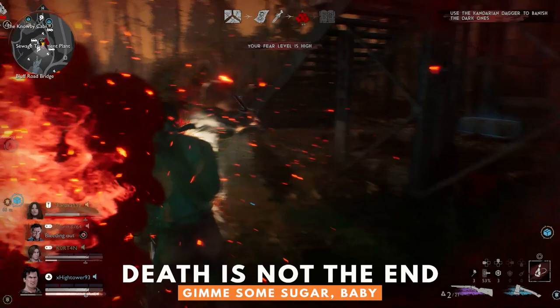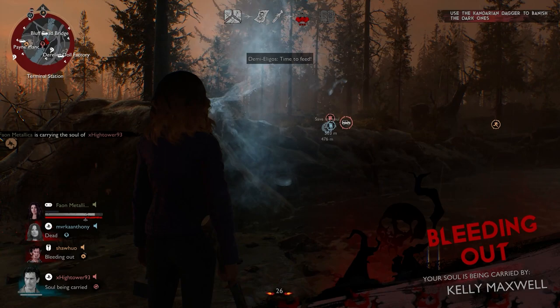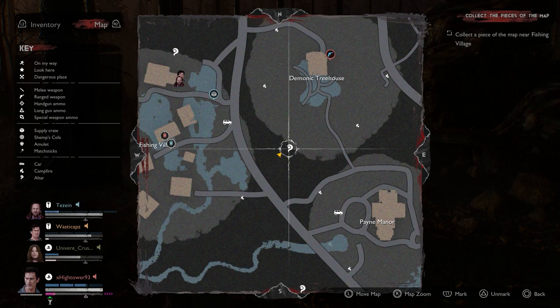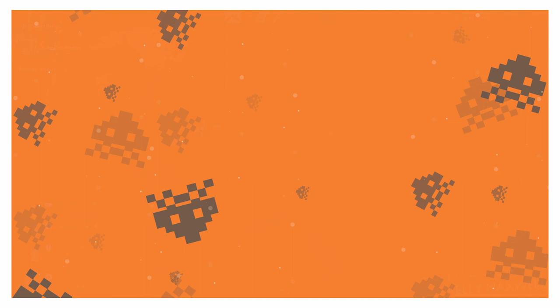Ideally, if a survivor is taken down by the demonic horde, a teammate can revive them before they bleed to death. That doesn't always pan out though — a clever demon will do everything they can to ensure the survivor's demise. Death is not the end for survivors though. If a survivor reaches a teammate's corpse, they can collect their soul and bring it to a nearby ritual altar, indicated by icons on your mini-map. Once there, the soul carrier needs to perform a ritual to resurrect their teammate. This ritual takes time and can be interrupted by taking damage or other attacks from the demon, so it's a good idea to have someone there to cover them while they attempt this.